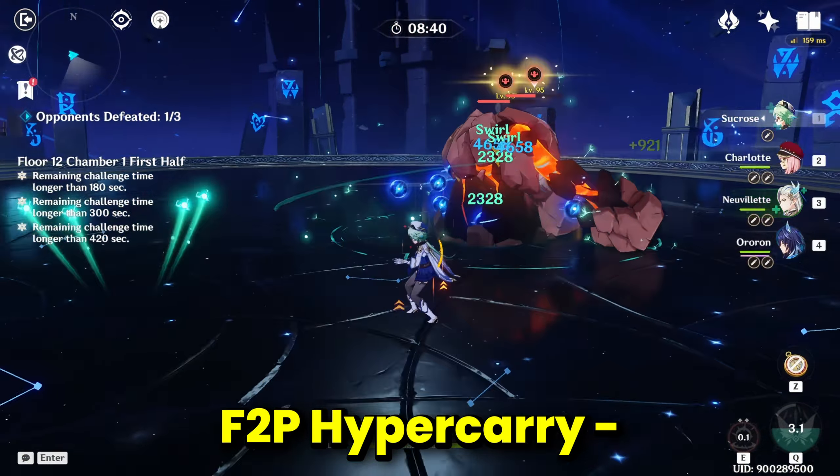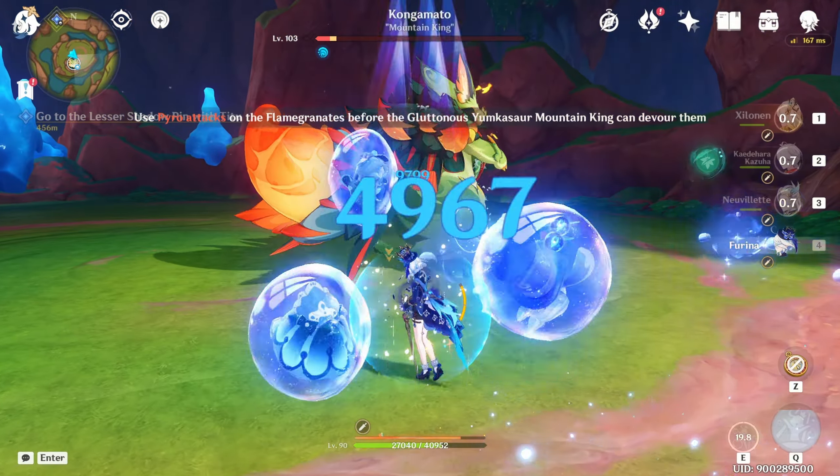Without external buffs, Neuvillette's personal damage won't be very high in hyperbloom teams, but that is made up by the hyperblooms dealing anywhere from 35K to 40K damage each. There are various other teams like bloom, vaporize, and freeze which are all powerful, and here are some more good team compositions. When building a good team, focusing on boosting Neuvillette's personal damage through supports is the best approach. Neuvillette has many amazing weapons and a lot of versatility in team building, making him one of the strongest characters in Genshin Impact — but neglecting to build his powerful supports is a huge mistake, so watch how to build those supports properly.